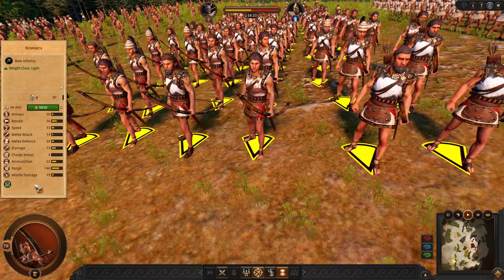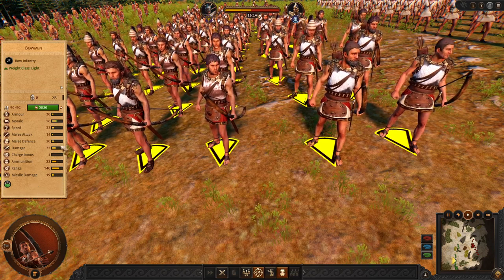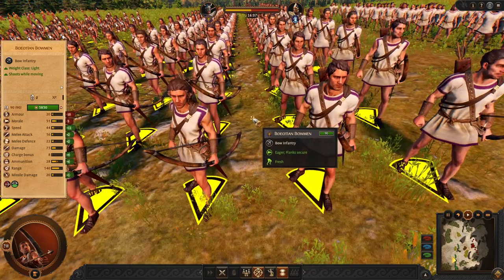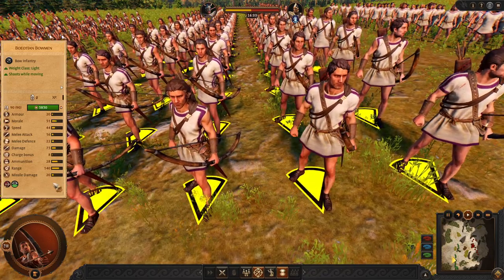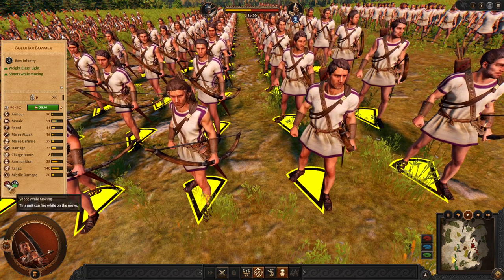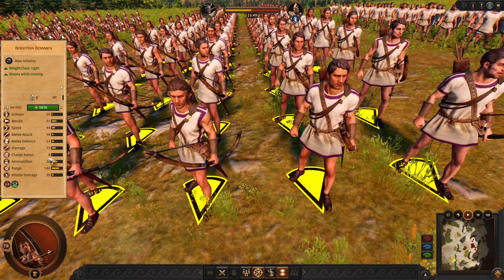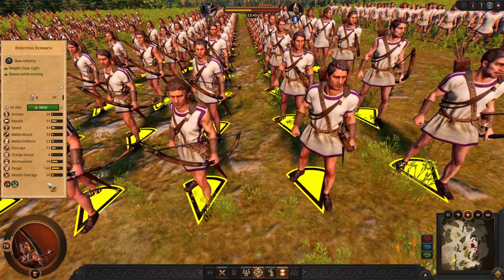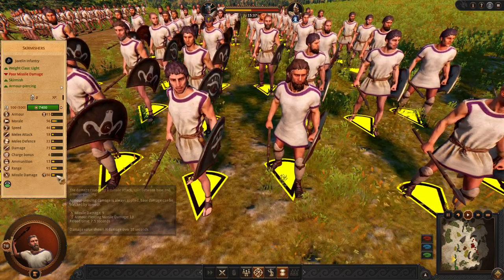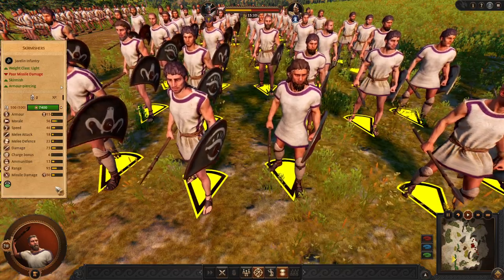The Bowmen are not recommended in most campaigns and battles because they don't have enough range, damage, or skirmishing power. But we can try using the Boeotian Bowmen, who have slightly better damage output and are much faster. This makes them much better and they can shoot while moving, which is good for chasing enemy units — so if you want some archers, this is the unit you want. And lastly in early game we have Skirmishers, very cost-efficient and damage-dealing Javelin units, just like Mycenae's. These guys are very good against armored units.